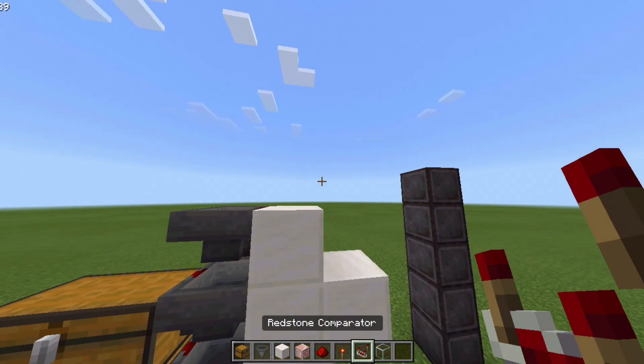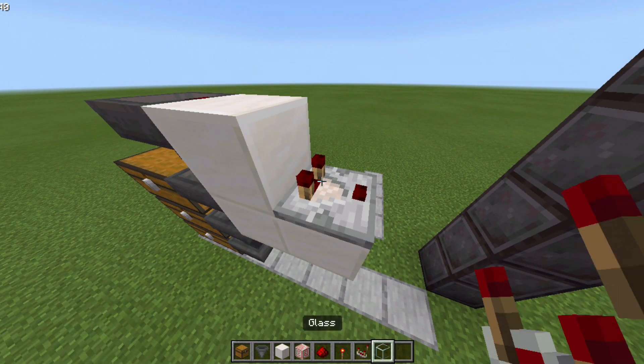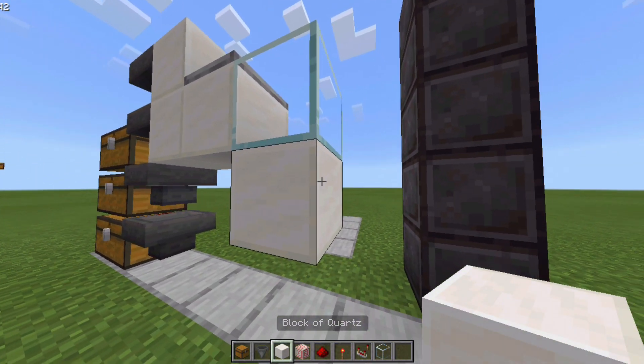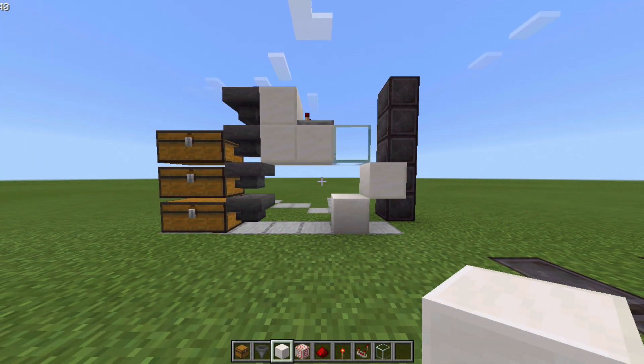Now grab your comparator and place a comparator facing like this. Make sure these two antennas are facing this block - that is really important. Once done, go ahead and grab your glass block and place one glass over here, place a temporary block over here, followed by a solid block here and a solid block here. Now go ahead and mine the temporary block and it should look something like this. Make sure that you build exactly in this formation.